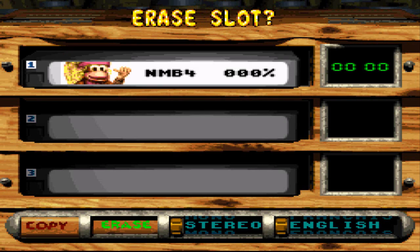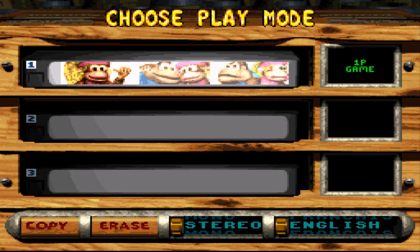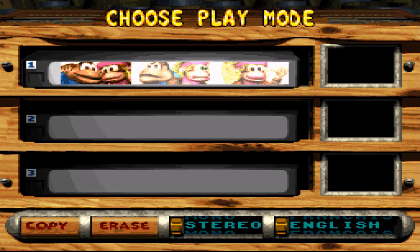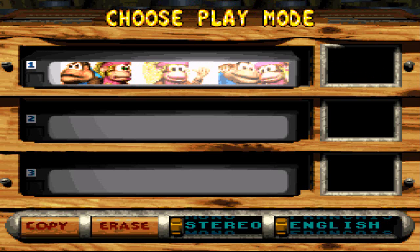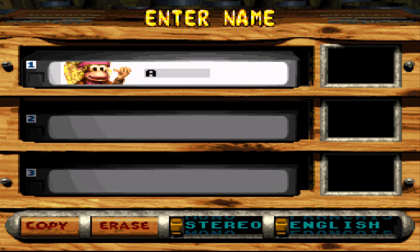This was my practice file, so I'm going to delete that. I'll explain what these modes are: this is one player, this is two player. Two player team is like you're on a team together. Two player contest is like you have to race — it's just like the second one. We're going to go one player because I'm not doing co-op this time, I'm doing this myself.